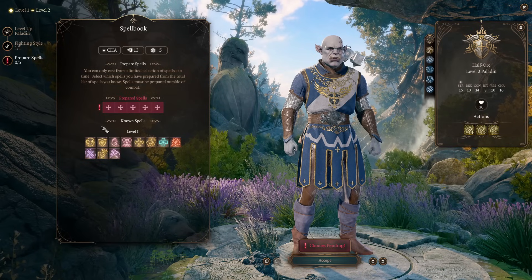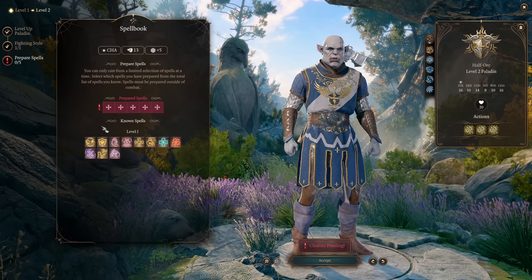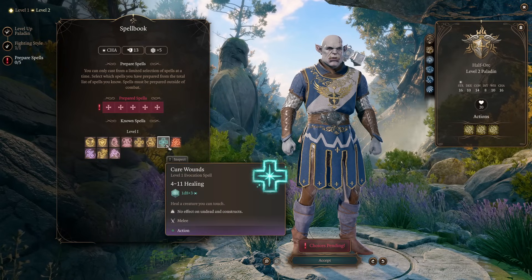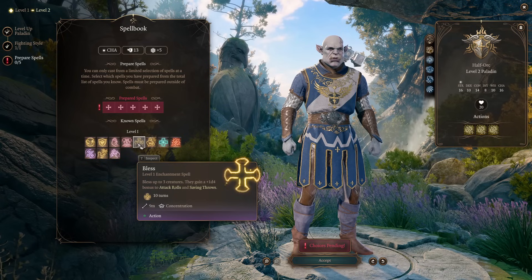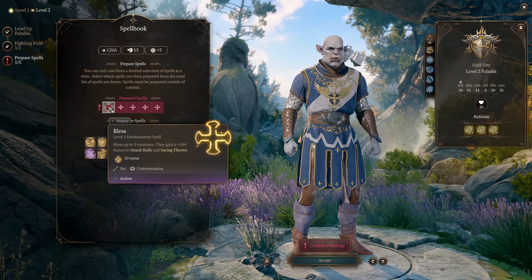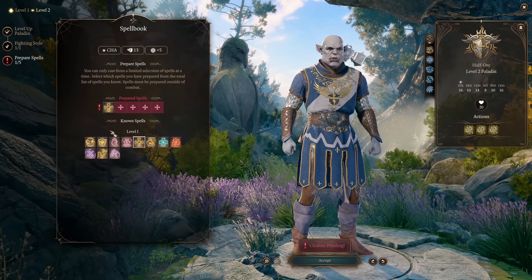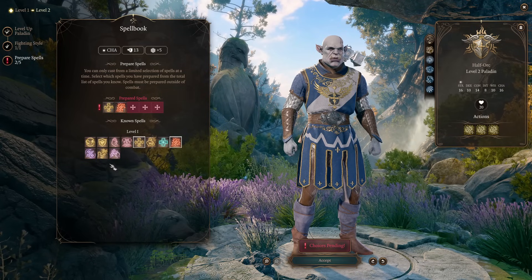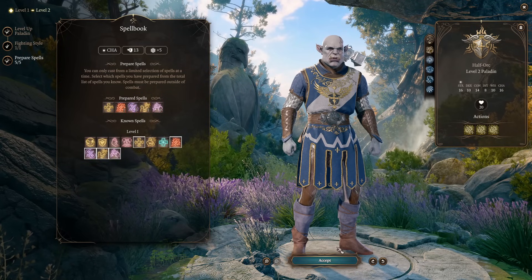Spells are not too important. We're playing Paladin, but we will use all our spell slots most of the time just for smite. Useful things you can use are Bless, to give additional 1d4 on attack rolls — very useful — and some smites like Searing Smite still work. Other spells don't matter too much for this build.